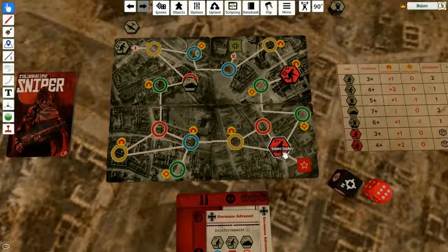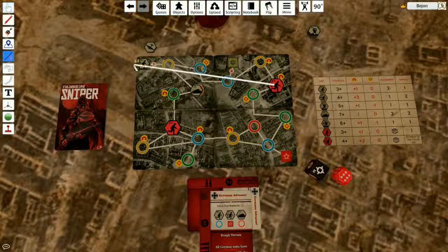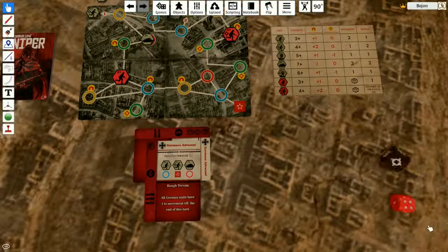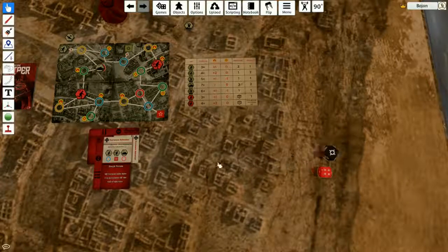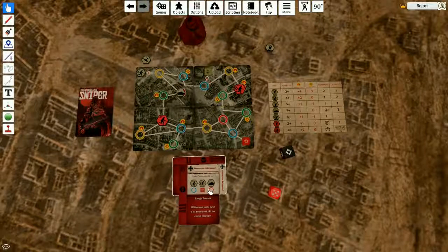I'm going to use my soldier — I'm going to sacrifice it. I'll move him one, two, three — closer to the tank. Then, since I have a focus, I'm going to try a long shot on the sniper. I have two shots. First shot — not enough, I need a six on the focus die and at least a four, five, or six on this die. Second shot — that's a five, but this will only remove one range. This guy has a strength of seven. Long shots didn't help here.